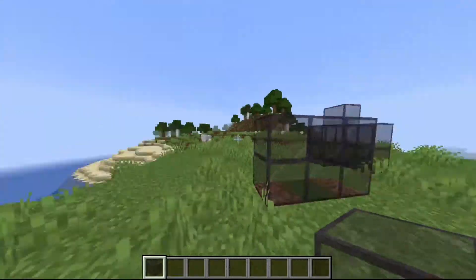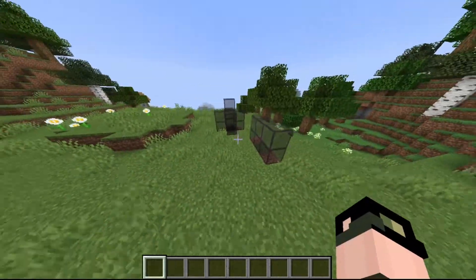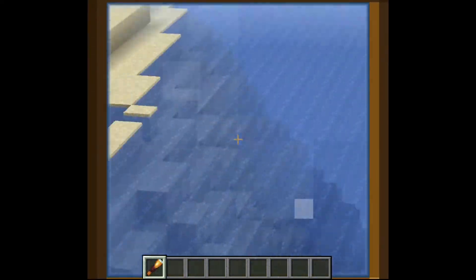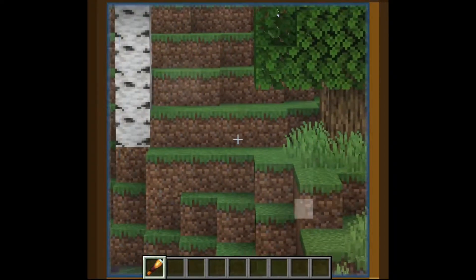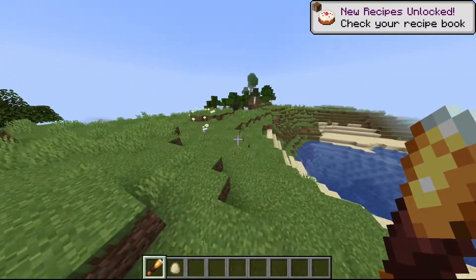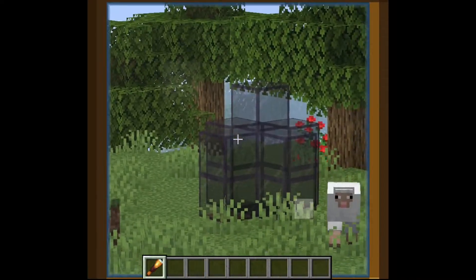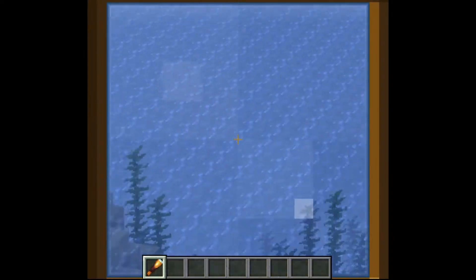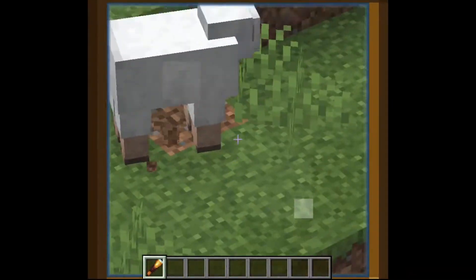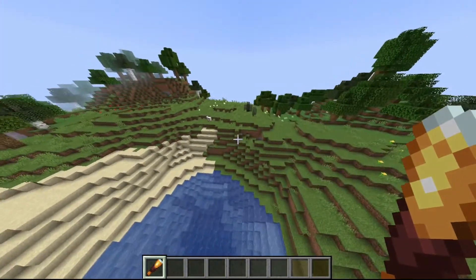The next part of the snapshot is the spyglass. From 20w45, they fixed the lenses so it's easier to see. Basically the spyglass zooms in on things so you can see from farther away - it's kind of like optifine zoom if you can't get optifine. I don't see myself using it much, but it's good for players new to the game who don't know how to install optifine.